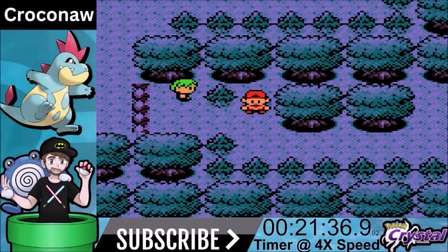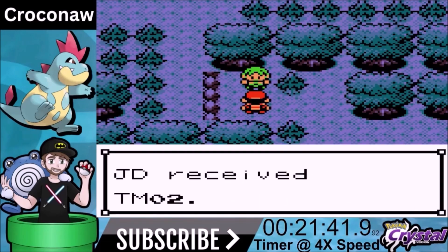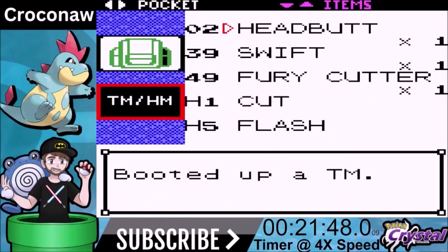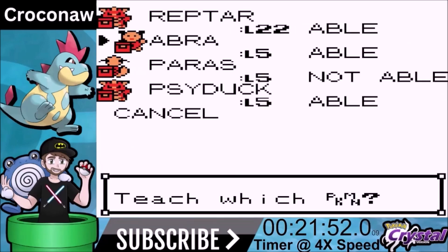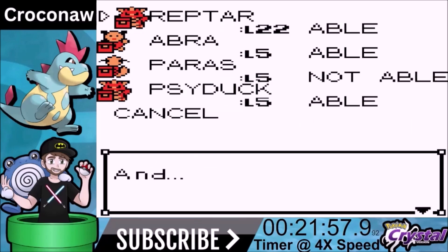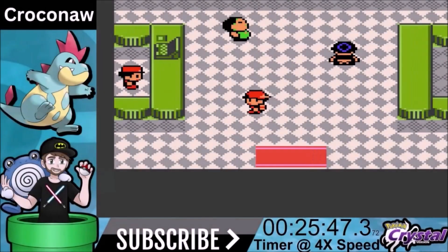There's one move we get in the forest that is very useful. We have Bite which is 60 base power and makes Pokemon flinch. Right here is Headbutt — it is a 70 base power move that also makes Pokemon flinch. With our physical attack stat, this move makes all the sense in the world to add. It's a great move to have so we're going to add it to Reptar's repertoire, replacing Scratch, and we will progress from here.